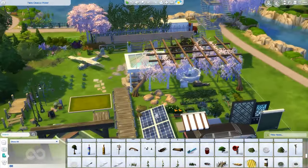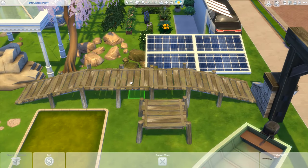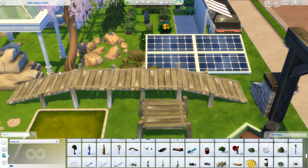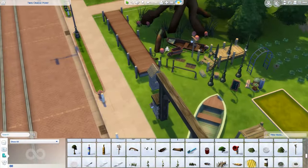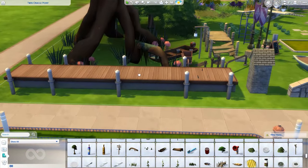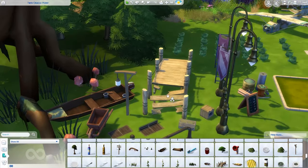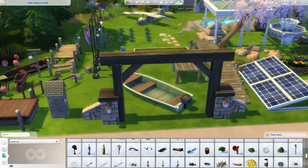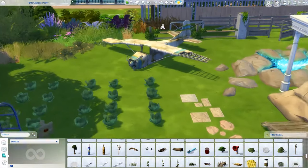For example, this bridge here is absolutely gorgeous - I love it - but that will mean that the sim will not walk over it, okay? That's just not a thing they will do. And this little pier - not gonna walk over it. This boat - not gonna go on a ride with it, nor this one. And definitely not gonna fly with this airplane.